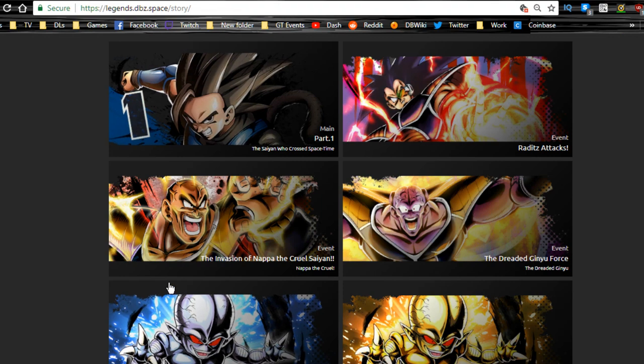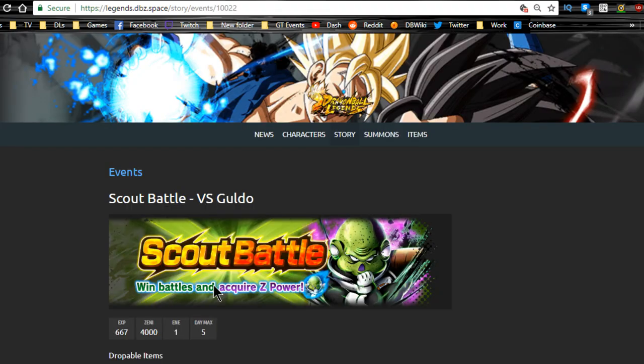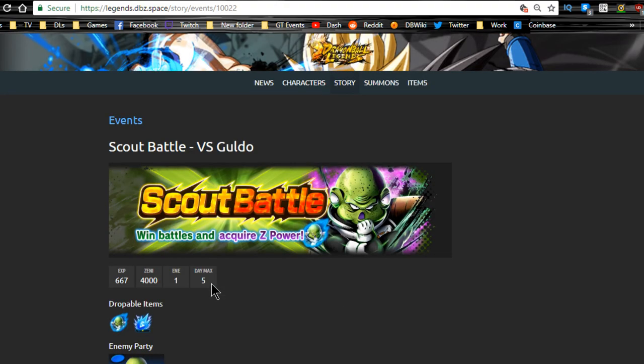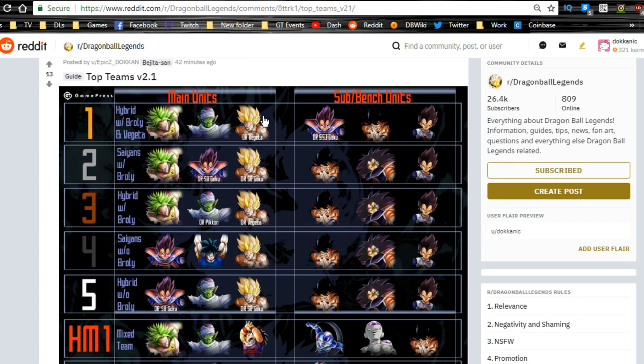Scout battle story missions — you have a whole bunch to do and the events are running for just a few more days, so make sure you grab them. Thanks for joining me today. I have two Dragon Ball Legends videos dropping today — the other one covers how to meet mission requirements to get your characters to level 1000. Let me know what your favorite teams are and how you're doing on mission rewards. Catch you later!